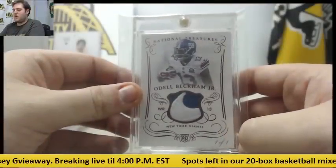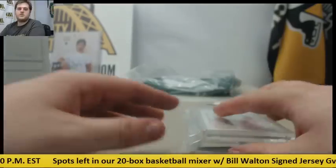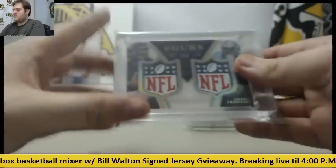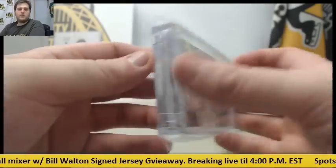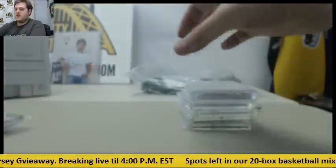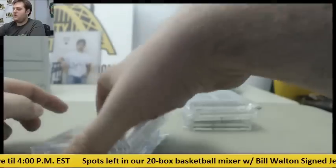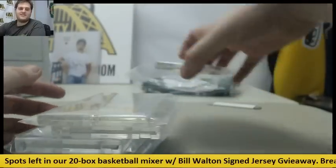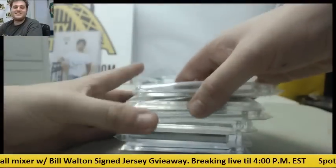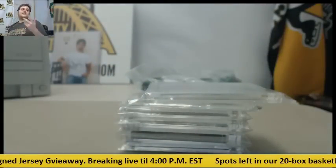101, Nike logo, Odell Beckham Jr. rookie card. 101, Odell Beckham Jr. 101, Jordan Matthews. 101, Kevin White, Amir Abdullah, Ty Montgomery, and Stephon Diggs. And the Bird Gang, Logan Thomas, 101. Six 101s — that's pretty cool. Six 101s right there, that's pretty nice. Some nice shields, beautiful patches, really cool stuff. So six 101s out of there.